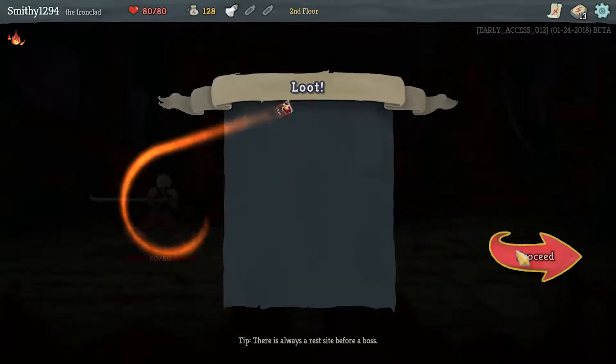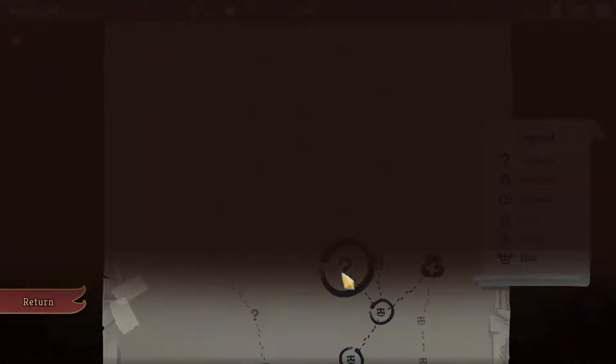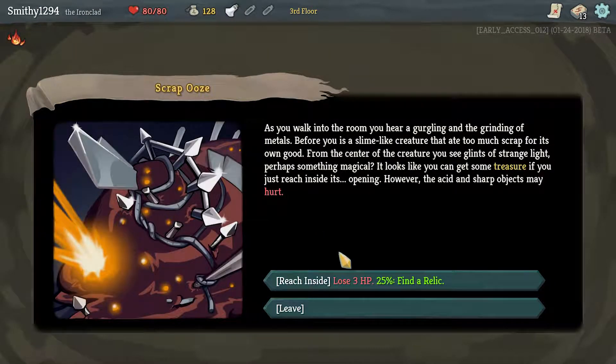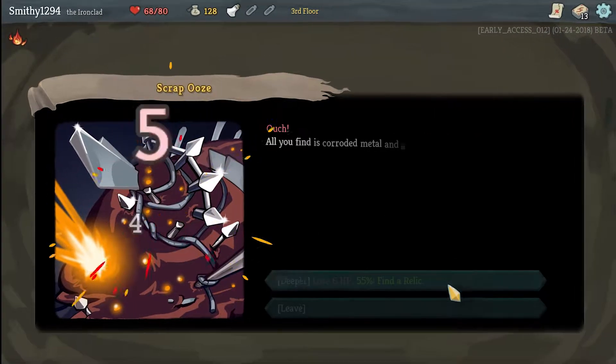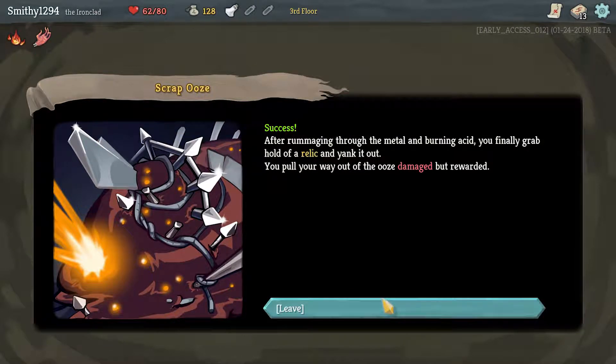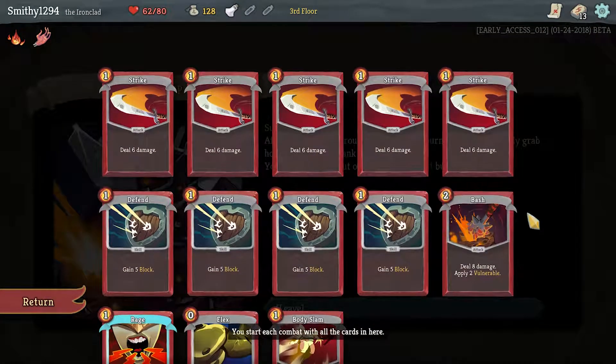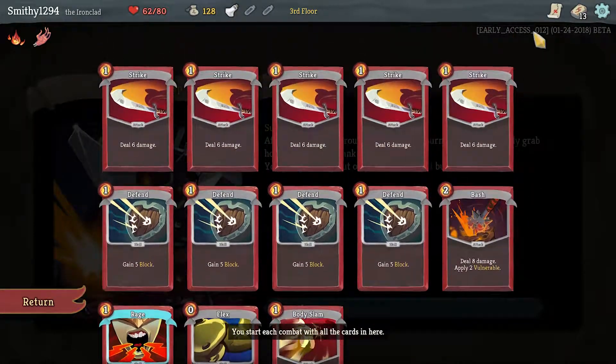I do want to go for a block build — I'll try. It's quite hard to pull off if you don't get the cards you need. Let's see if we can find a relic. Mummified Hand is so powerful as long as we have powers in our deck, which at the moment we don't, but it may become useful later on.